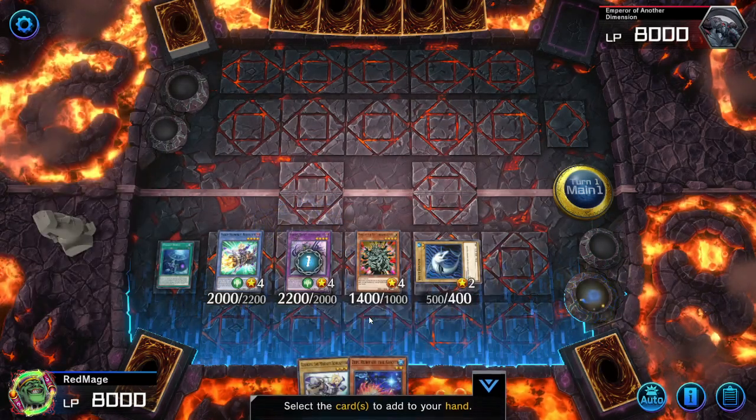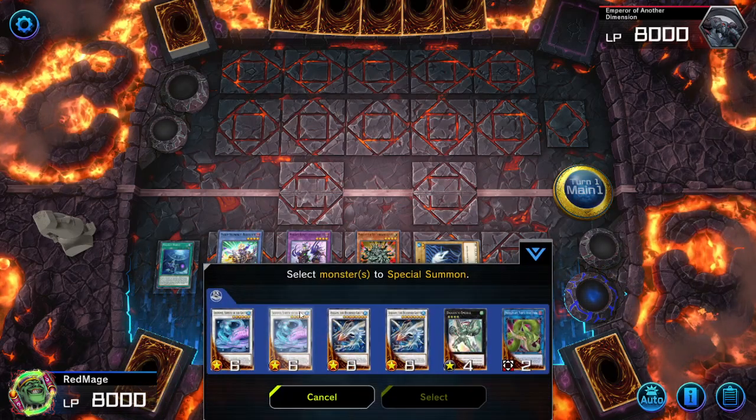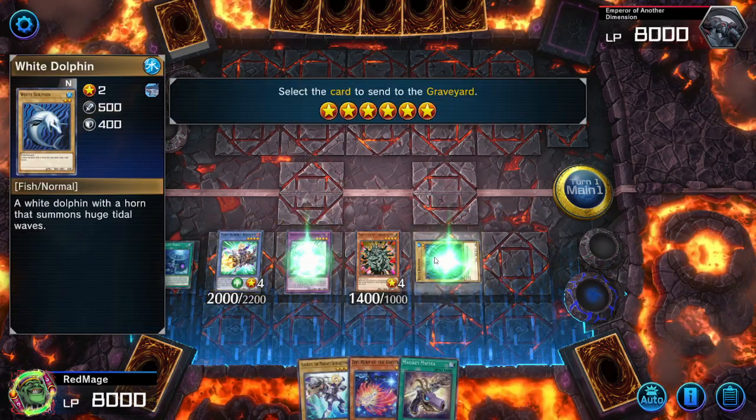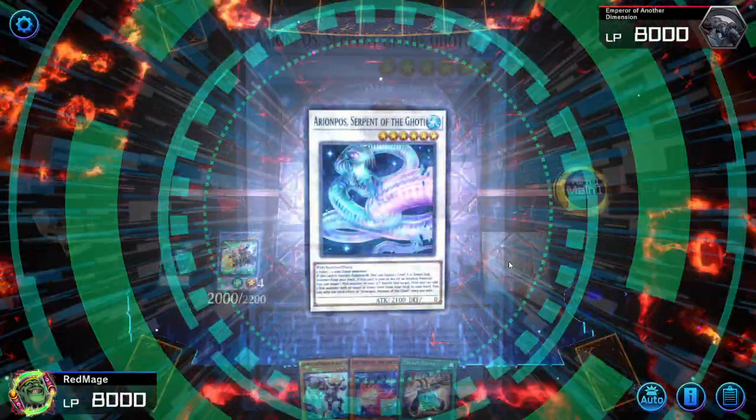Enshalabolas' effect adds back the Maftia. Then we make Arion Pass, because it is a generic level six Synchro.